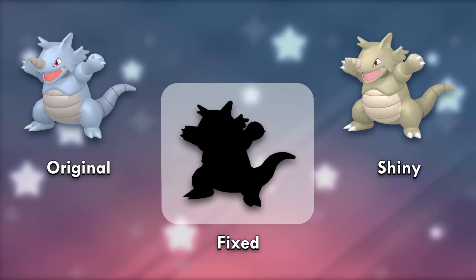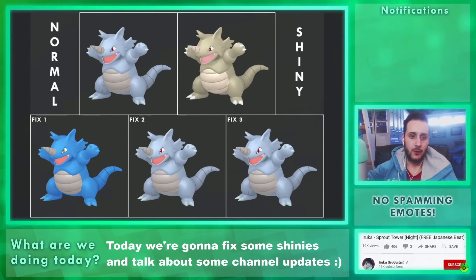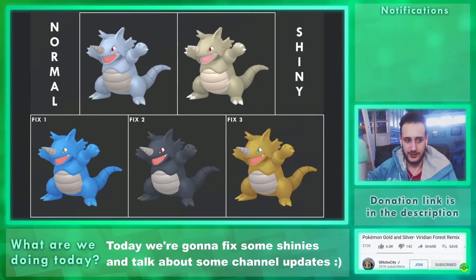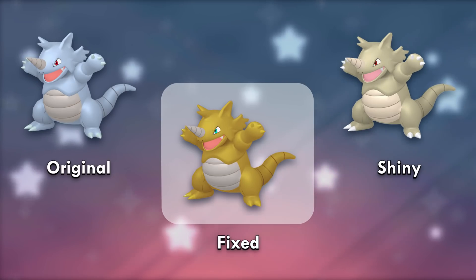Rusty Rhydon isn't the best shiny. Chat wanted a sapphire blue Rhydon, so I gave it to them. Then an obsidian black, and finally gold with pretty eyes. Gold won with 56% of the votes — it's pretty beautiful and believable. I'd assumed this was the shiny already.